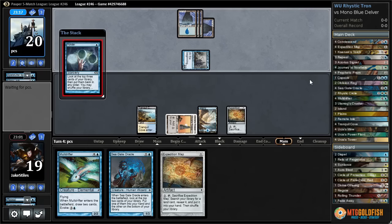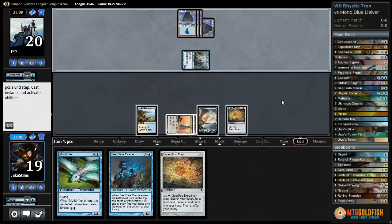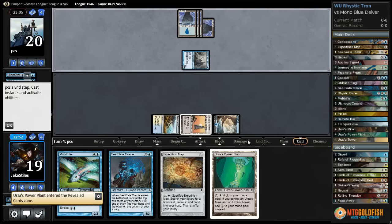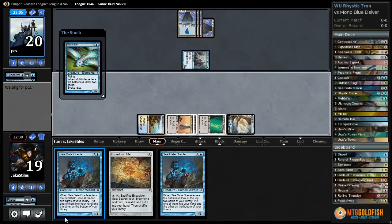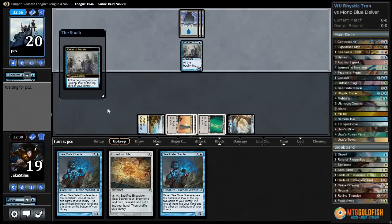The opponent is casting Ponder — let's see whether they shuffle or not. They chose to shuffle, and pretty quickly, so they must know what they're looking for — either a Counterspell or maybe land. Let's crack the map and go get a Power Plant or a Mine; it makes no difference. We drew another Seagate Oracle. I think I'm actually just going to play the Muldrifter. If I draw another untapped land next turn I can play two Seagate Oracles, which lets me resolve one even through a single Counterspell. They Deprive and pick a land back up.